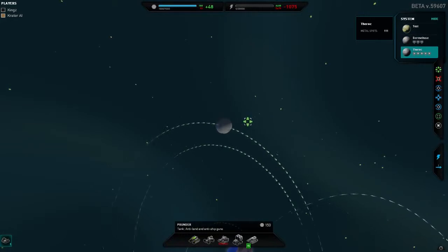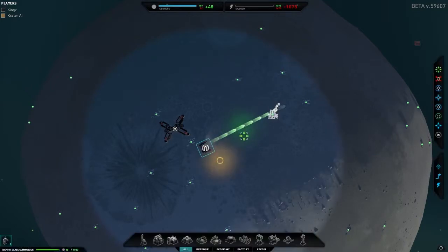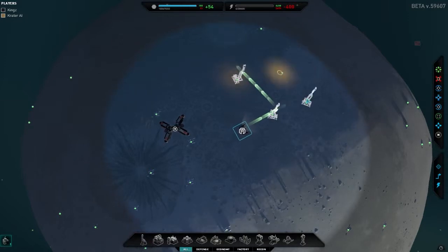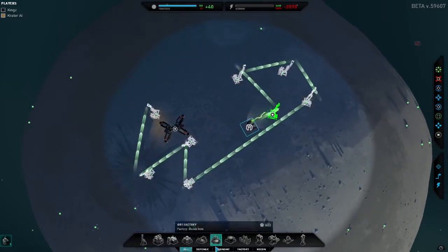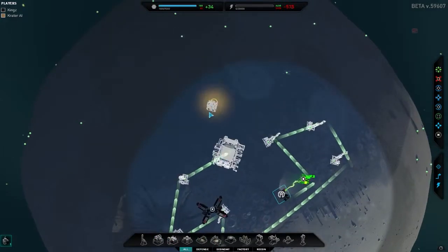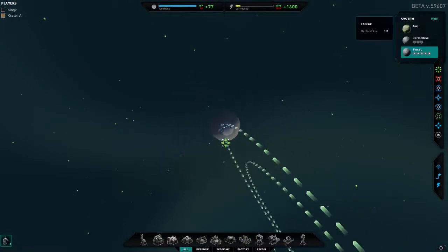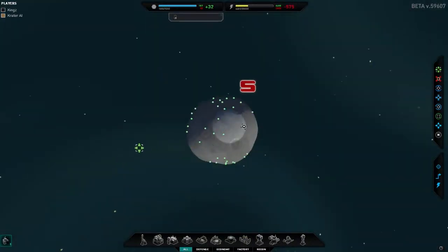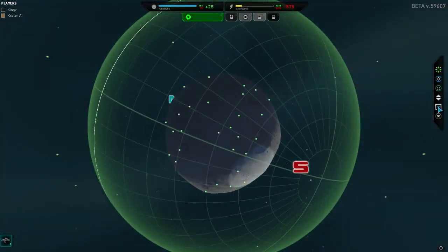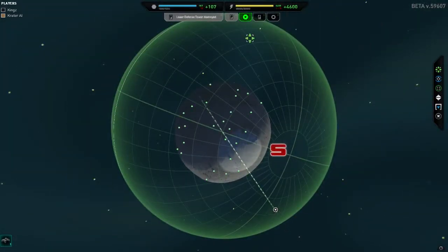While that's happening, we've got the commander here and he's going to start straight away getting things built. We're going to go vehicle factory followed by a few energy plants. That should do us nicely. Now over to the other planet - it's just coming in. There it is. We're going to land him right down here. It doesn't really matter on this planet - we're not really going to be capturing any resources. This is going to be solely for evolving our planet.